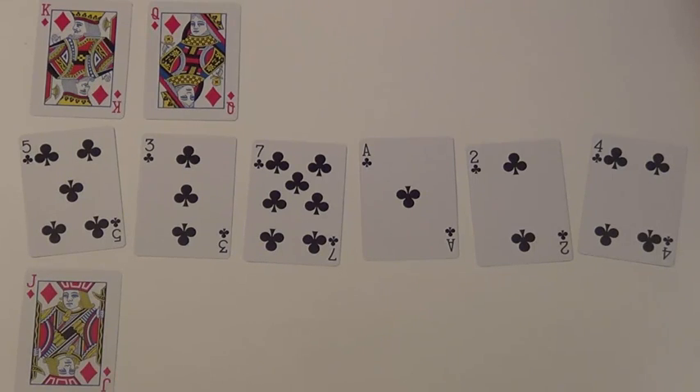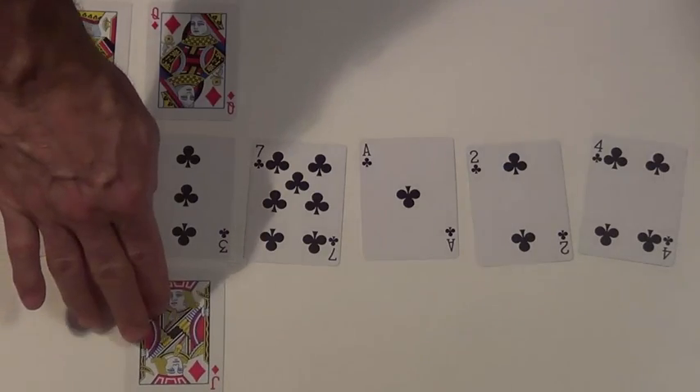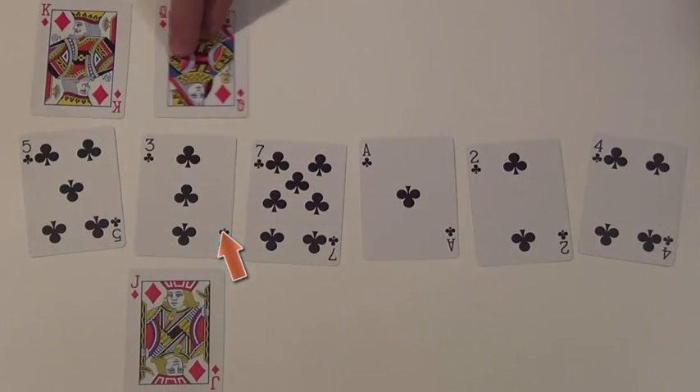The Jack says he thinks he's got the best value here — the 5. And the King agrees: this is the best value for this position. But the Queen says she thinks we can find something better. Look — this 3 is better than what you've got. So Jack, come stand next to this 3. The Jack agrees and the Queen says she's going to keep looking.